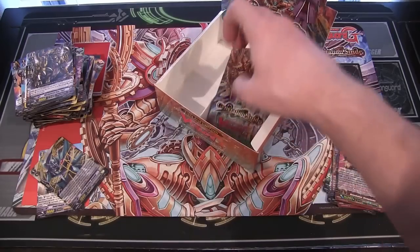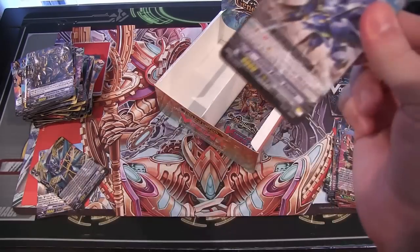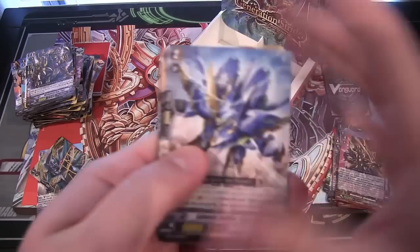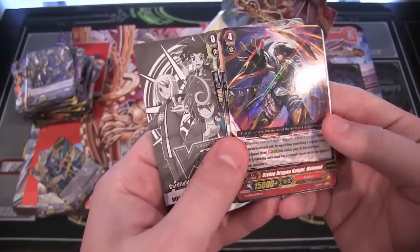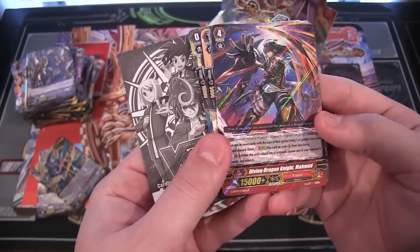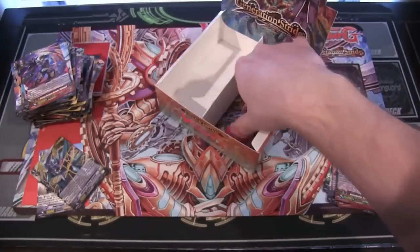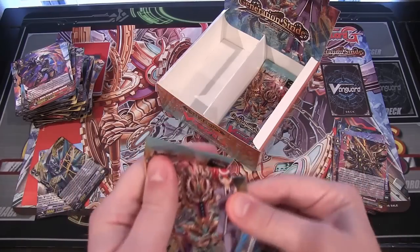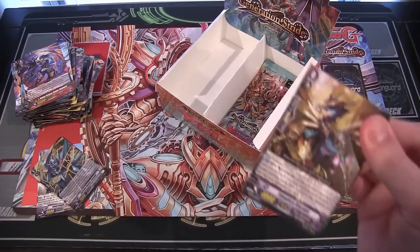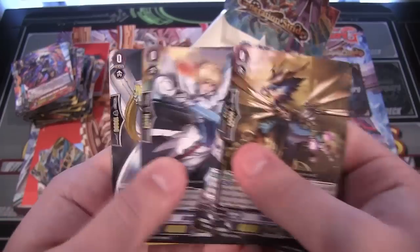Buy more of these boxes and build both — that's what Cardfight is telling me right now. Hey, I didn't say no to it either — I might. I'm crazy enough to do that. Divine Dragon Knight Muhammad Kyru. I assume all the G units are pretty good, especially since the game's just now starting. It's kind of like whenever synchros came out for Yu-Gi-Oh! — we'd try to use any synchro we could get. That's what G units kind of remind me of.